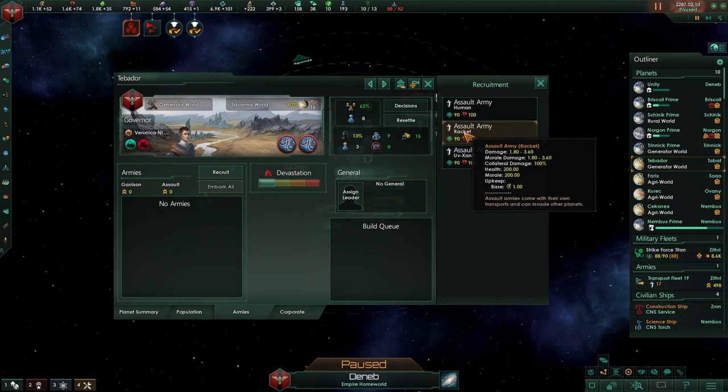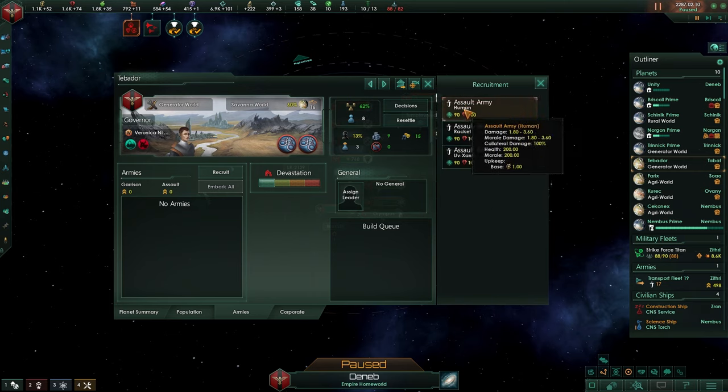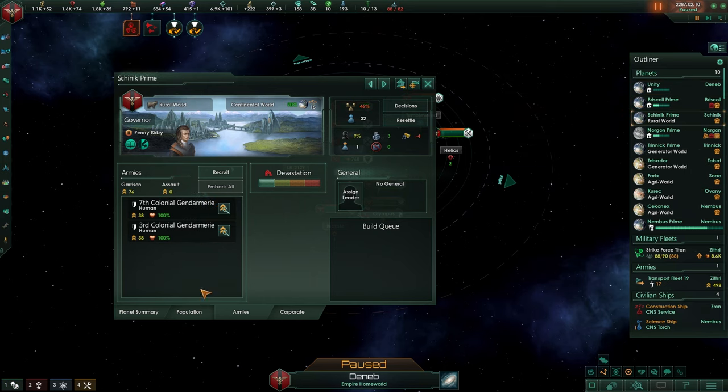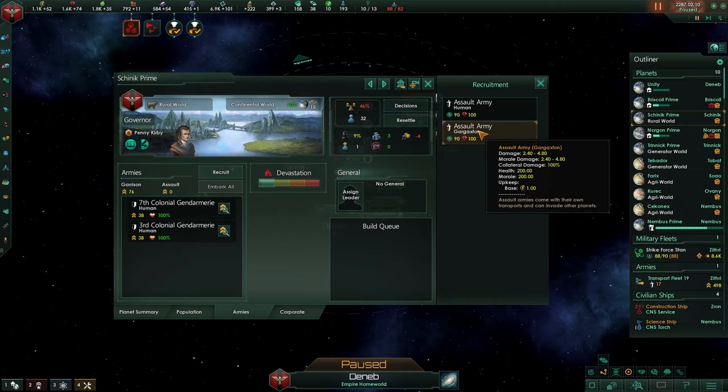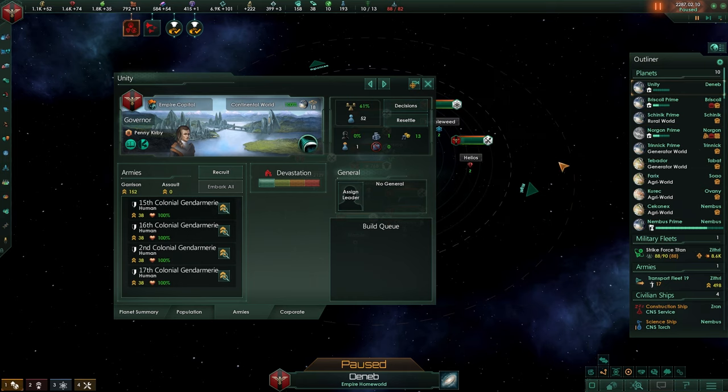Armies are armies — they will defend your planet and they will be the ones going into space and attacking planets if you choose to build them. Hovering over armies will show you the different stats. These guys are actually weaker than the others, but we also have these guys that have a damage of 4.8 max damage as well as morale damage. The morale system is not really in the game yet, at least not to my knowledge. Troops will retreat when they're just taking too much damage — it's the same with ships.